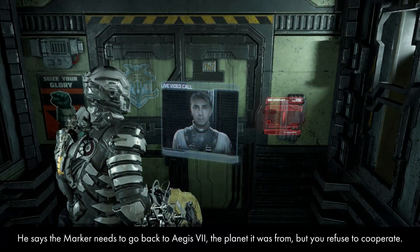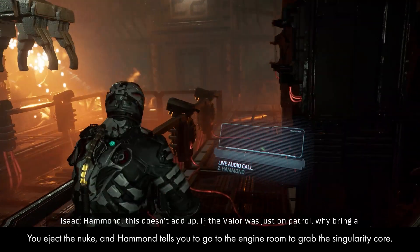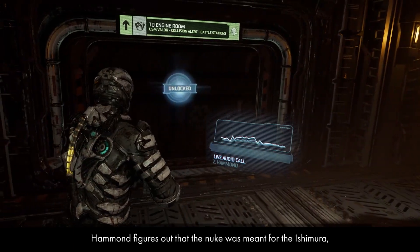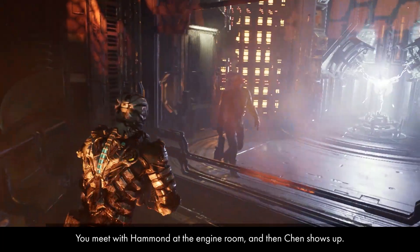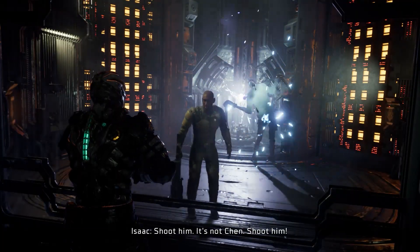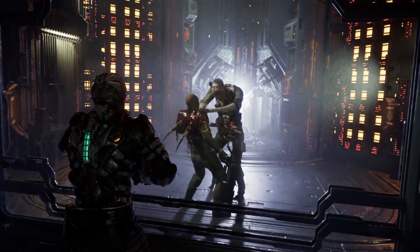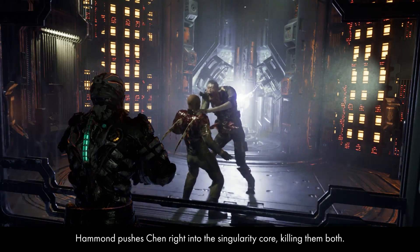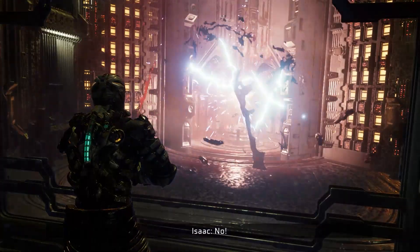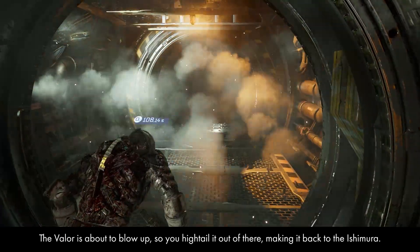Dr. Kine says the marker needs to go back to Aegis 7, the planet it came from, but you refuse to cooperate. You eject the nuke and Hammond tells you to go to the engine room to grab the Singularity Core. Hammond figures out the nuke was meant for the Ishimura, suggesting the ship was doomed from the start. You meet Hammond at the engine room and then Chen shows up. Hammond pushes Chen right into the Singularity Core, killing them both. The Valor is about to blow up, so you hightail it back to the Ishimura.